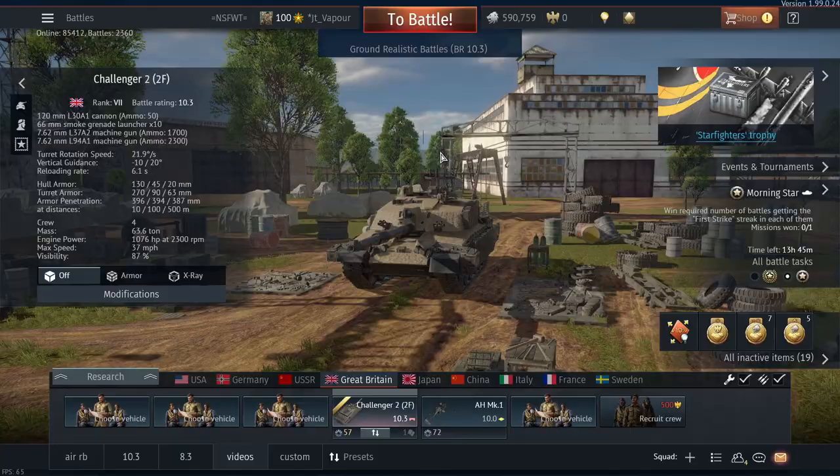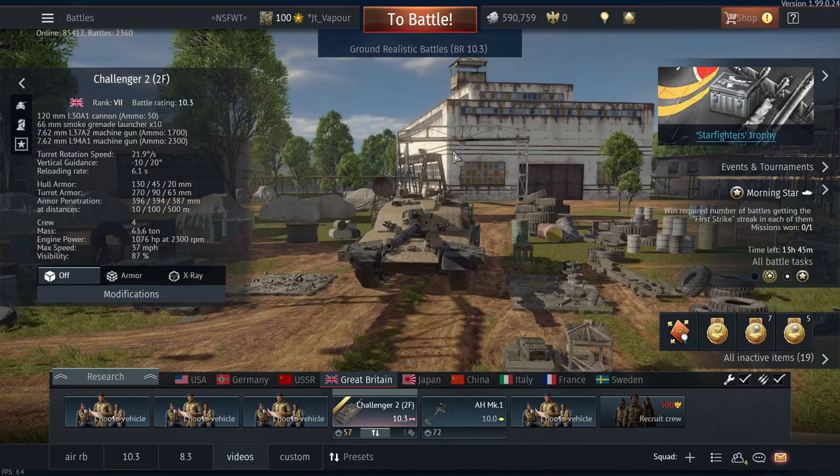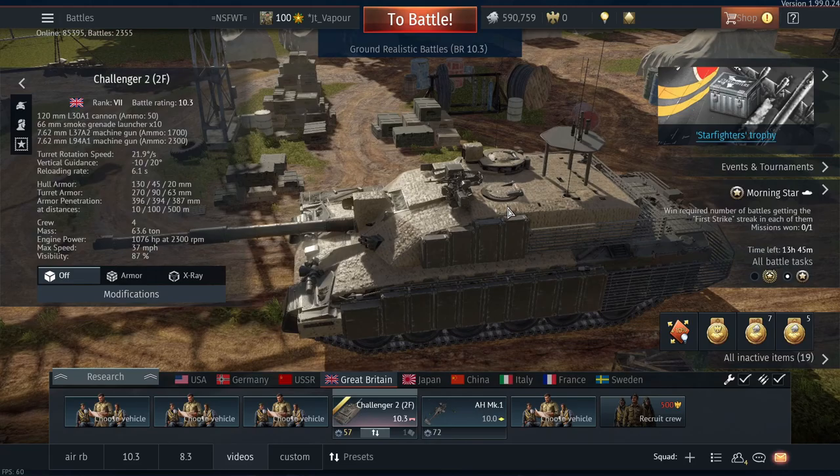So as you can see from that game, in the right situations this can be an extremely strong tank. However, don't expect to be getting games like that a lot, as currently at top tier the allied teams do seem to be getting stomped a lot more - that was probably one of the rarer occurrences I've seen of the allied team absolutely nailing it against the axis. If you get this tank along with the original Challenger 2, most of the time you will be playing in a hull-down position. You can play it aggressively and it can pay off, however I would not recommend it.